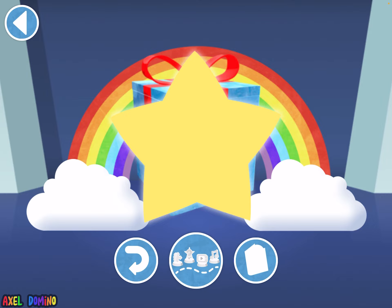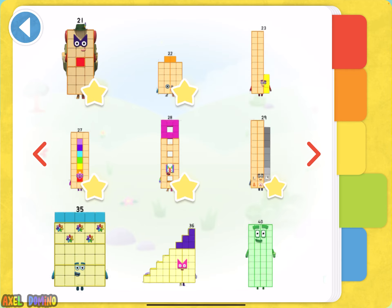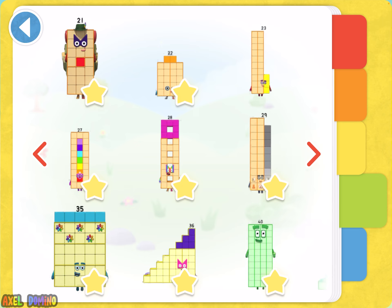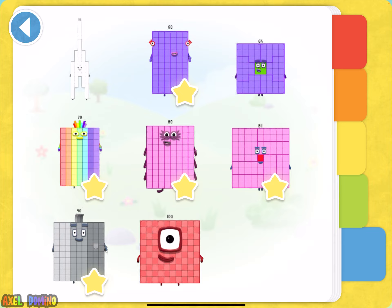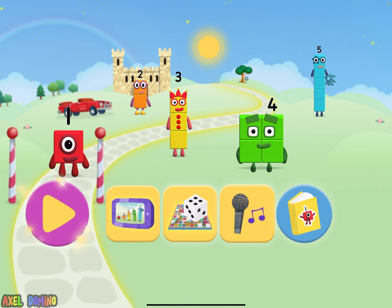I'm just gonna go there, to the book. Your very own number block sticker. There needs to be 47, 48, 38, and 39 here. There is no... wait, what about 31 and 32 and 33 and 34? No one cares if I haven't got 55. Nobody cares, not even a little bit.